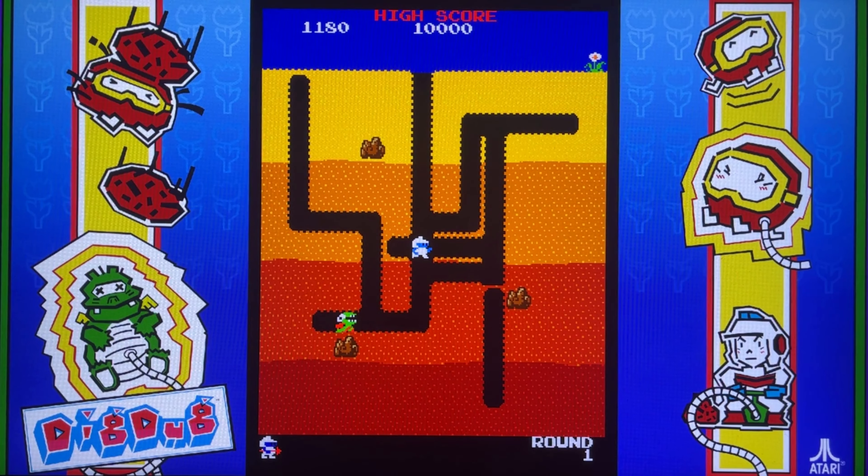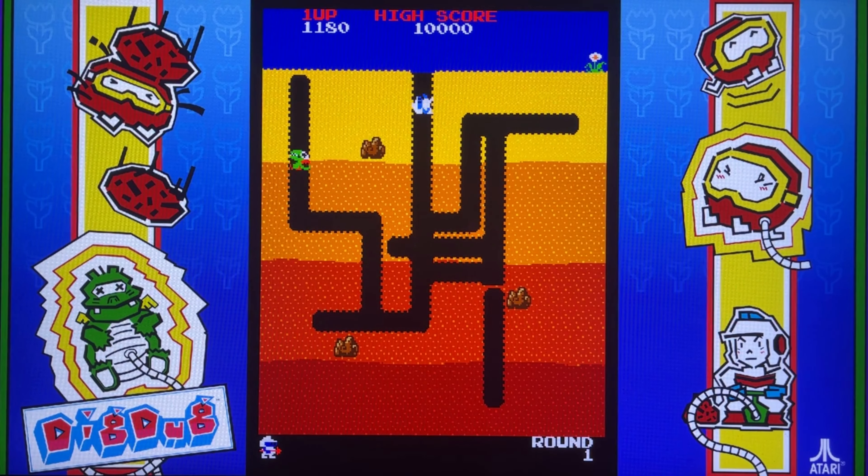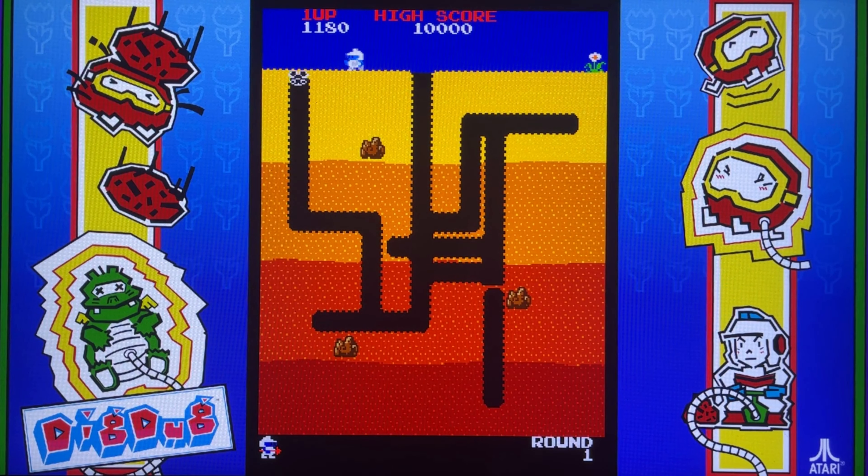What's going on retro gamers and lovers? Launch a monster and I'm back with another episode of Monster's Retro Arcade. We are doing the one credit challenge. The game of choice today — I played this before but I'm really in the mood to play it and give you a good show — it's Dig Dug, the original, released April 19th, 1982.